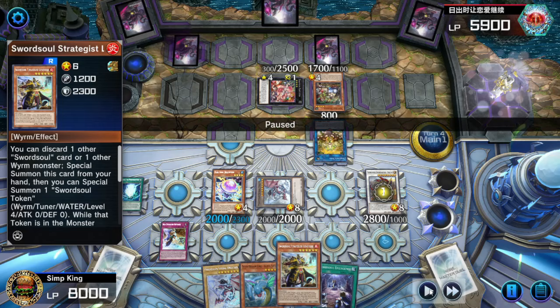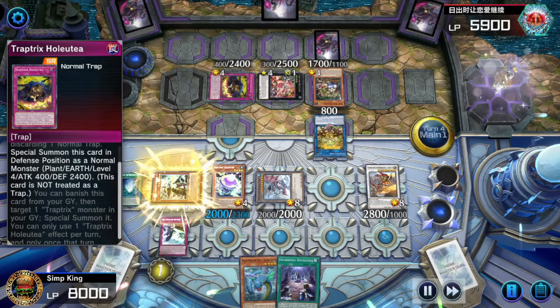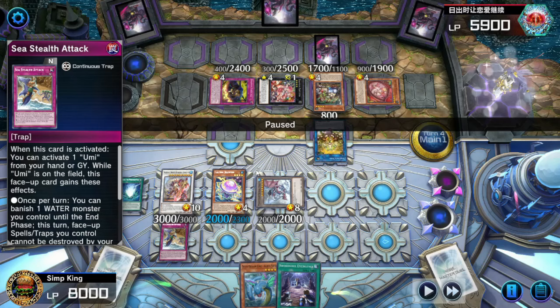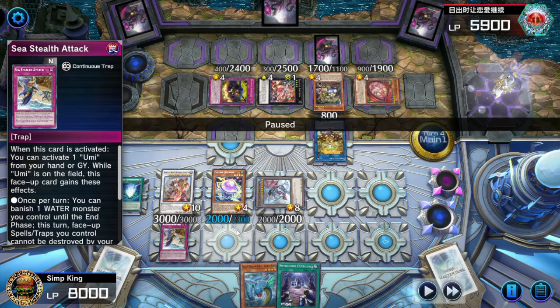Get the Emergence to hand and the Strategist of course. Let's fire off that Strategist. Opponent activates a hole — that's not going to do anything. We're safe. Here is the Infinite Banishes: Strategist into Longyan. Opponent, you're done. They're banishing our Grandmaster — that does not matter. Supreme Sovereign Chae Ying with the Sea Stealth Attack — every turn we can activate Sea Stealth Attack, banish a Water Monster we control, trigger the Supreme Sovereign, banish a card from the field, banish a card from the graveyard. We can do it every turn for the rest of the game: infinite Sea Stealth Attack, infinite triggers on the Chungus.